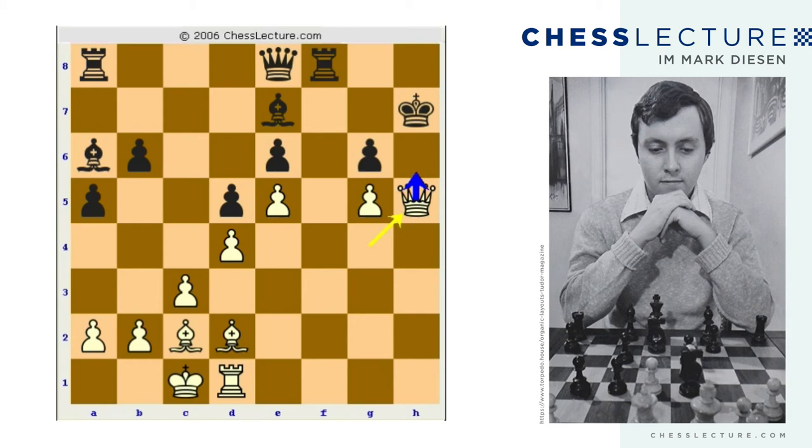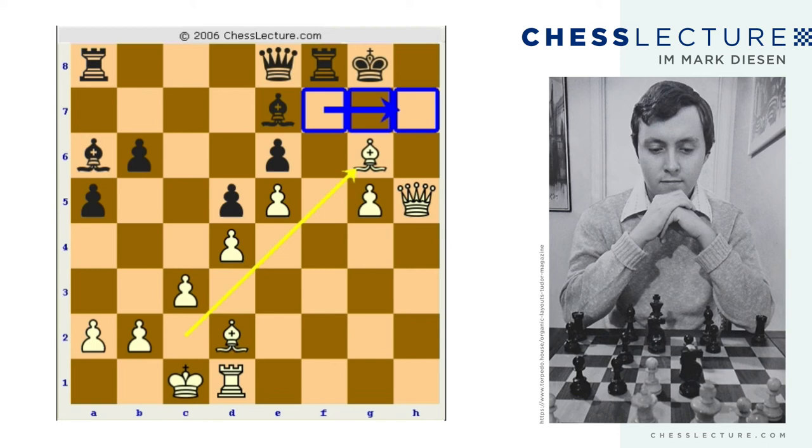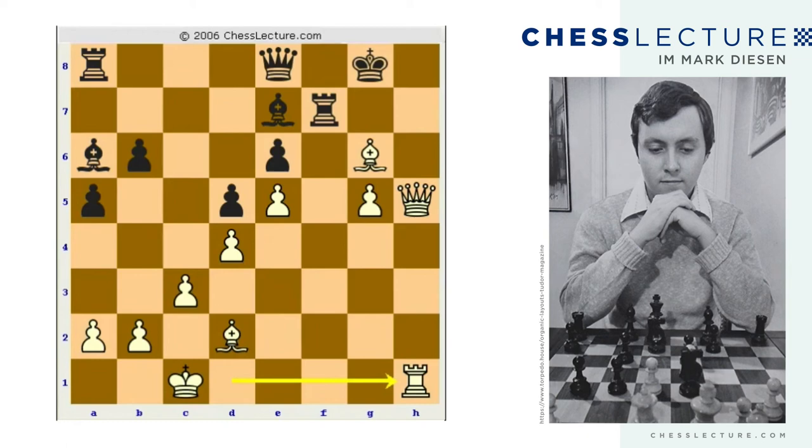If king g7, white just plays queen h6 — an easy move to find. So black plays king g8. Then bishop takes — this is what we call a destructive sacrifice. The pawn barrier has been completely eliminated. Black plays the only move one could even consider, and then rook h1 follows. At this point black resigns, facing unstoppable mate on h8.